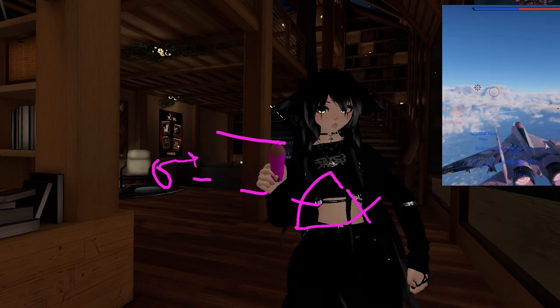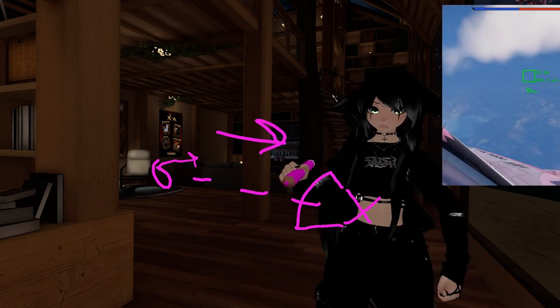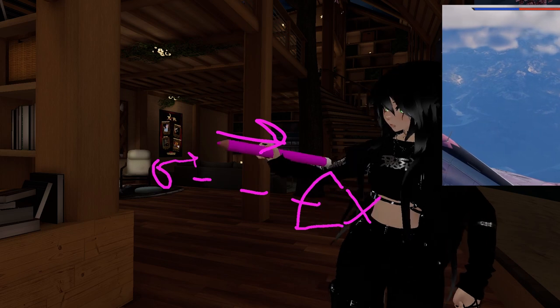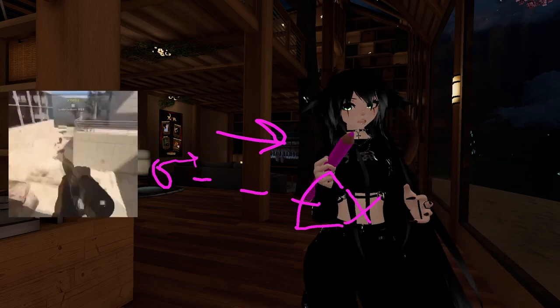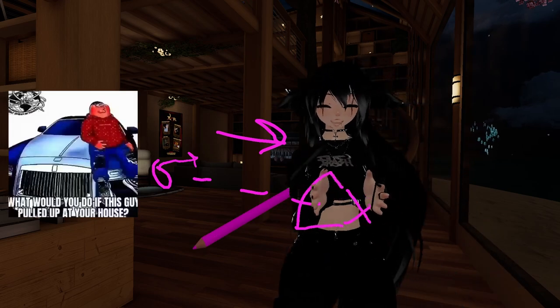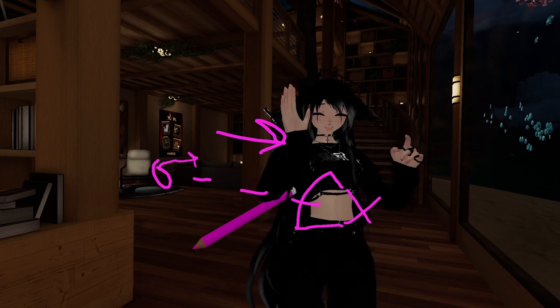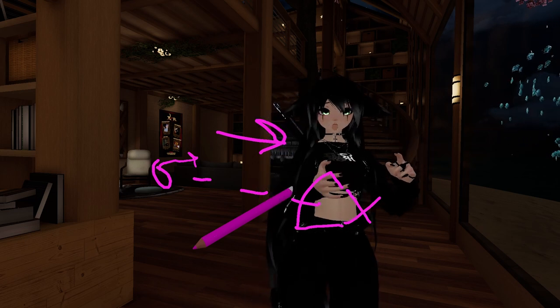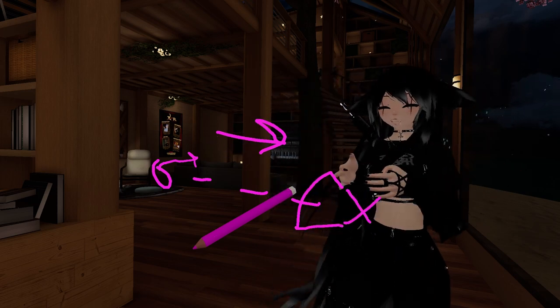If he's flying towards you, it's easier for the radar to see him because he's coming at you. But if he's flying side to side of your radar, it's harder to see. Think of it like a sniper: when you shoot at someone standing still, it's easy; shoot at someone running at you, it's easy; but if they're running side to side, that's a lot harder. Radar works the same way.